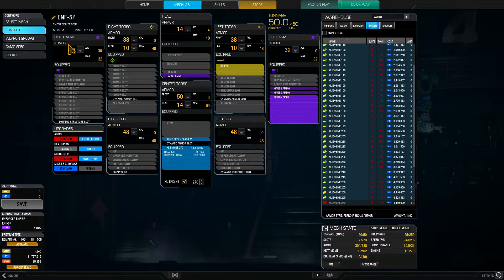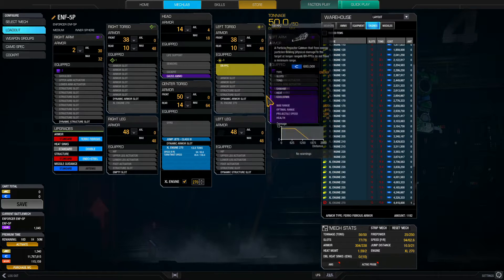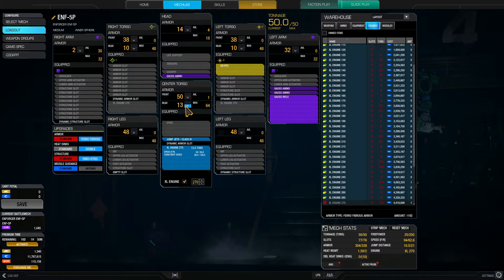Alright, here are the mech details for my Enforcer 5P. I just made this as a long-range sniper ERPPC gauss rifle build. I've had some success with it, though I don't really recall how well — it's been a while since I've used it. I'm gonna bring it out again for my IS showcase. Hopefully it'll be better than the last one, and if I drop onto Polar Highlands again, I have long-range this time. Let's check it out.